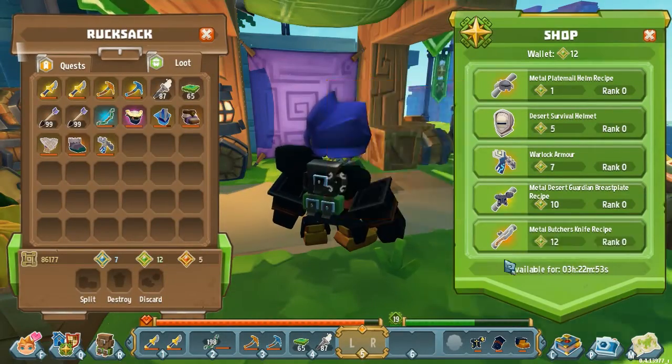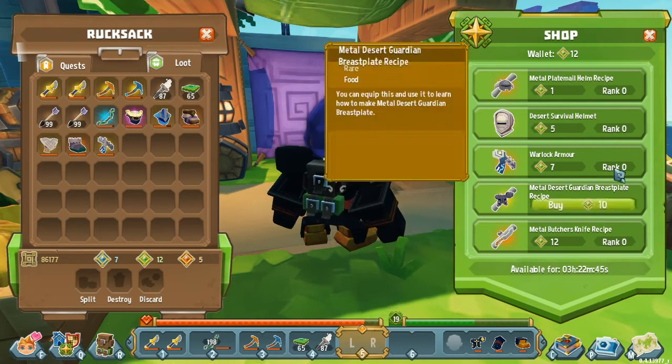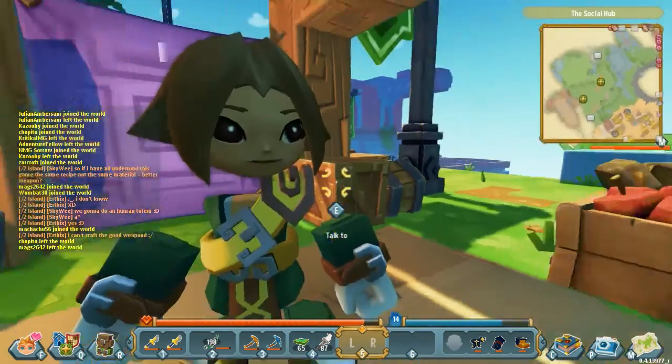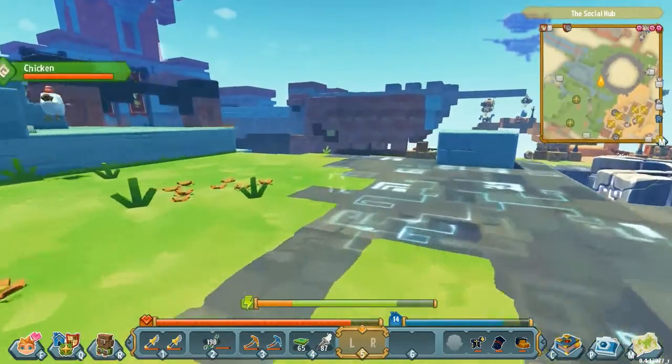Recipe costs from the specialist vendors are way down. They don't seem to be selling anything terribly different, but the costs are way down. Which is a little annoying for me, because I just bought a whole ton of the Desert Survival stuff — I bought like three out of four pieces of those at ten tokens a time. And now they're all five, so that's fun. That's just cost me a lot of stuff, but never mind.